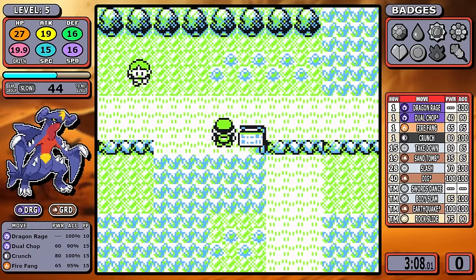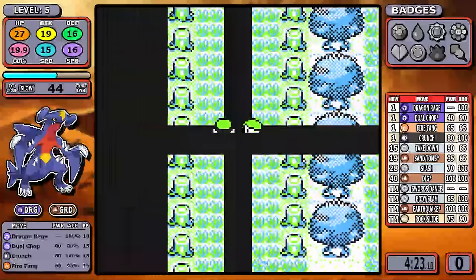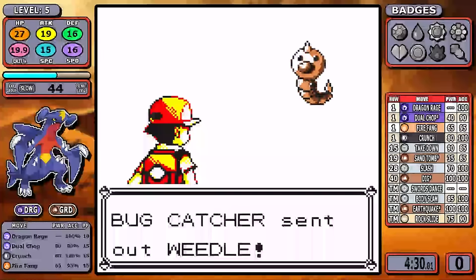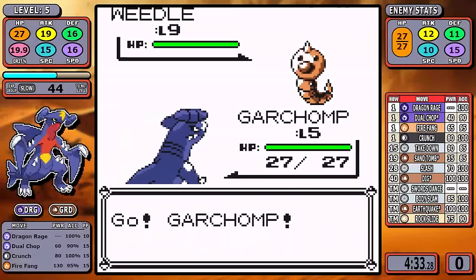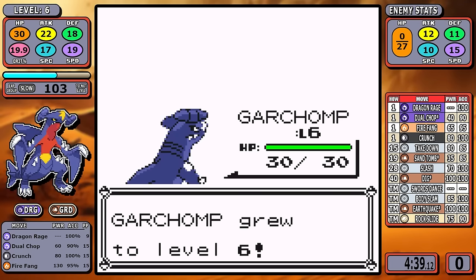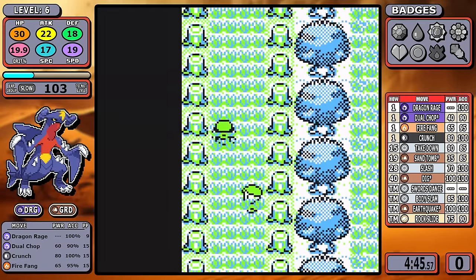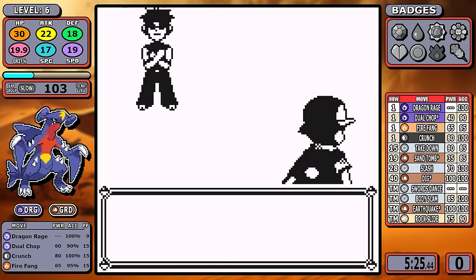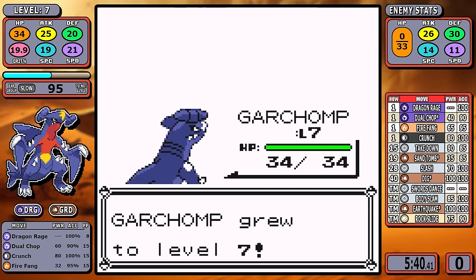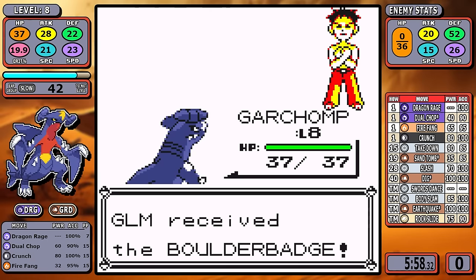For the first time in a while I'm not going to break down the Brock split. Dragon Rage does a flat 40 points of damage, and having it at the start of the game is pretty much a cheat code. You have to go all the way to the end of Mount Moon to see a single Pokemon with over 40 HP, so I go as fast as possible toward Brock, easily one-shot his Pokemon, and get a pretty crazy sub-six-minute Brock split — exactly how you want to start the run.